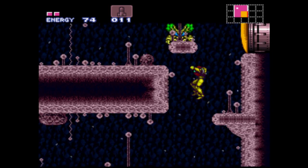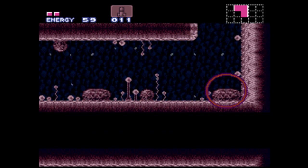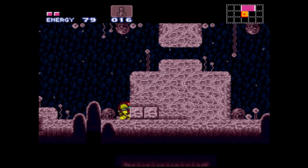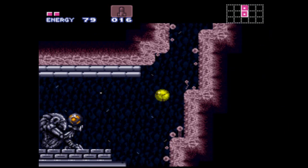That orange door there can only be opened by a weapon we get about 20 minutes in the future. Either way, we got another missile tank right there that's right in the open. If you're avoiding that, you are doing a low percentage run — in which case, have fun. There are actually quite a few different run-throughs in this game you can do; I've done a lot, including low percentage.